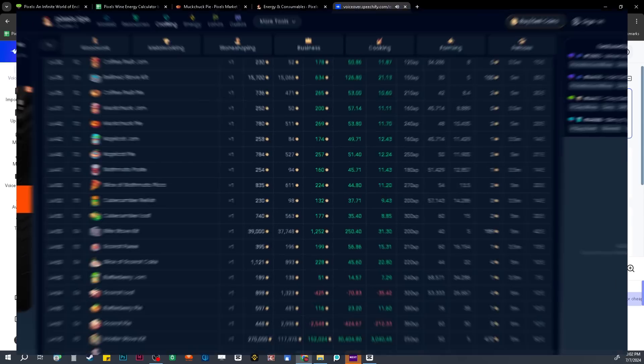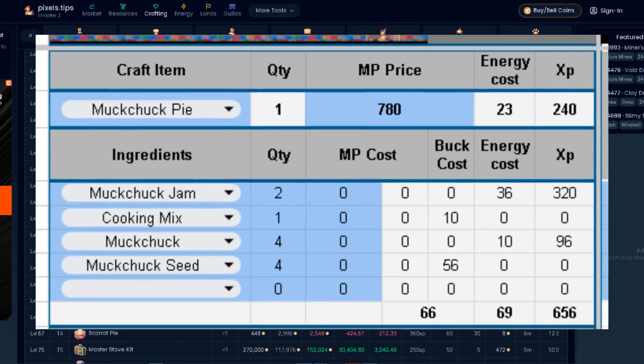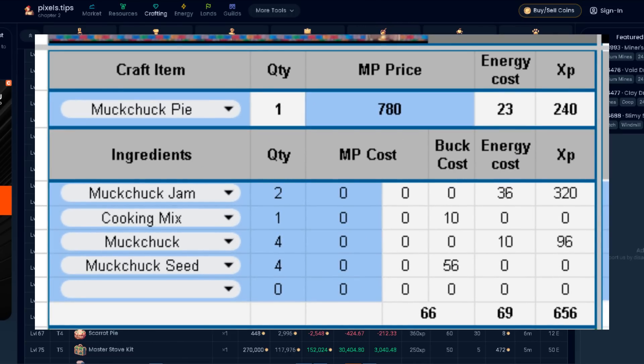So let's go to pixels.tips and check out the pie items. Muck chuck pie right now looks promising. Market price is 780, XP is 240, energy cost is 23. Let's go back to the calculator and enter the current values.